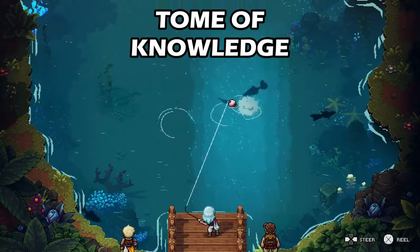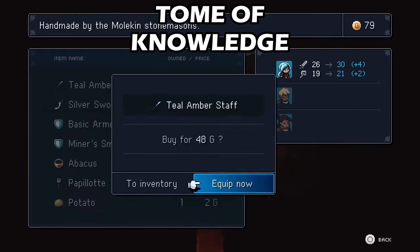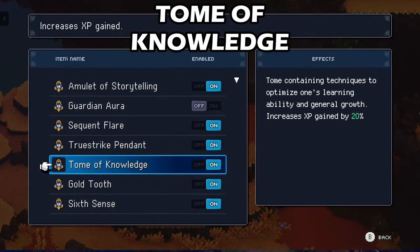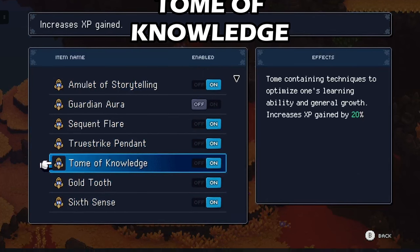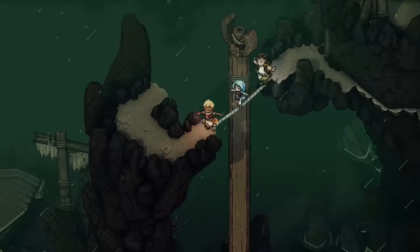Every character's stats are different and they can pretty much be built however you want. Having this relic on will help you gain that little bit of extra XP as you naturally play through the game. This relic can be bought from the port town of Brisk in a secret shop under the docks.